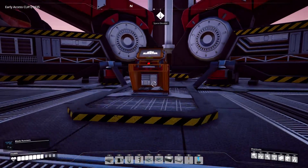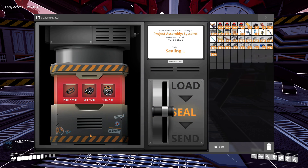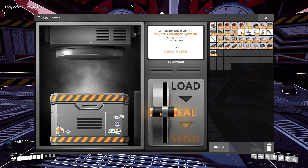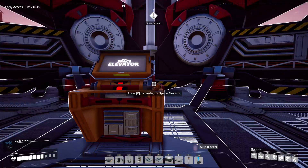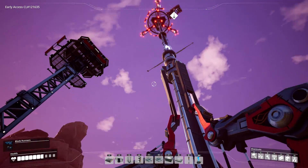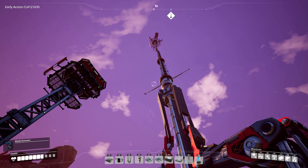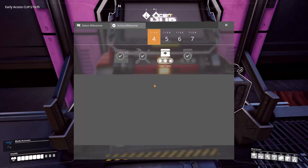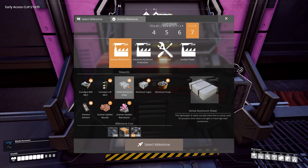Let's check the space elevator — I think we're ready. Yep, indeed ready. Let's load up the package, seal it up, send it off — let's unlock the last tier of tech from the milestones hub. There it goes!